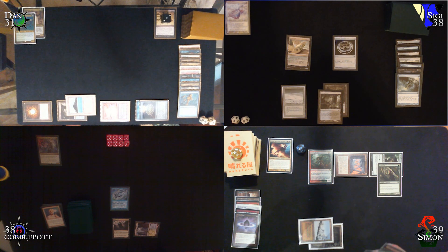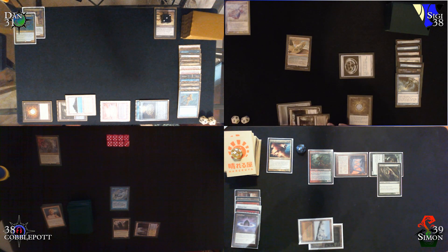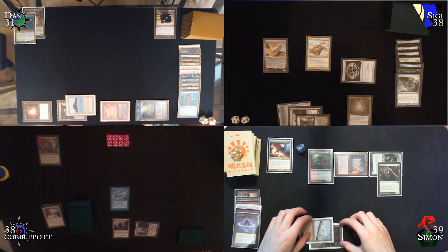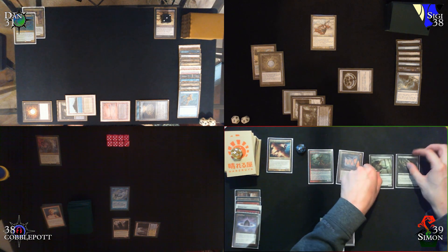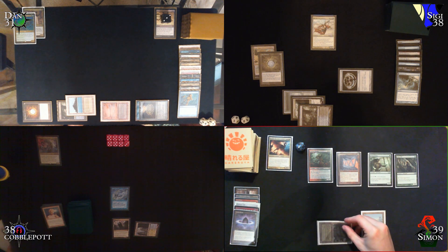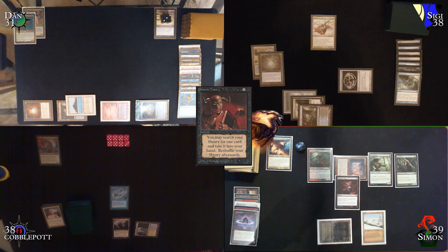Cobblepot's turn: draw, go to main phase, play Command Tower, tap four mana — white, black, blue, and colorless — to cast his commander Brea. No responses from Simon or Dan. Cobblepot passes turn. Siggy's turn: upkeep, draw. Siggy casts Demonic Tutor. Mystic Remora trigger — no one pays. Cobblepot draws. Siggy continues.